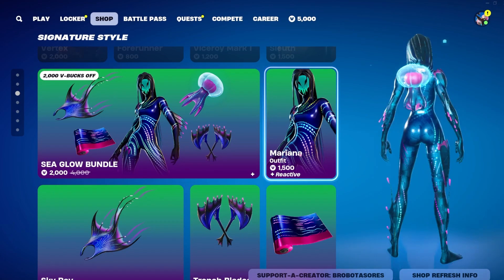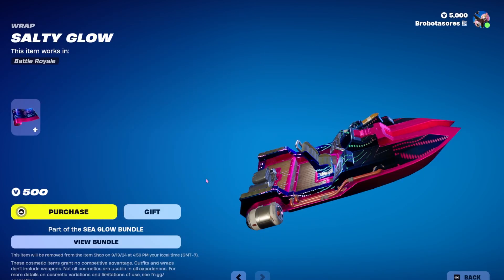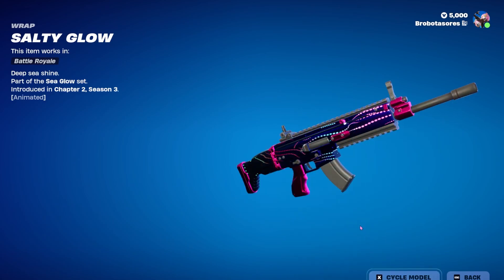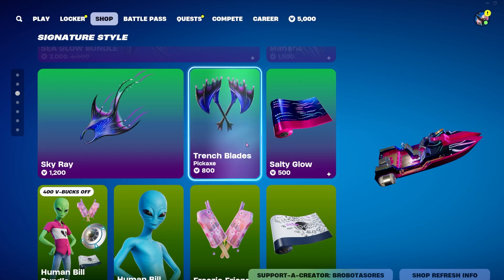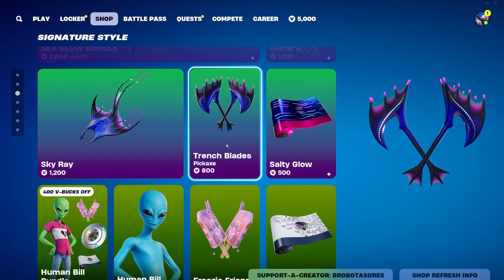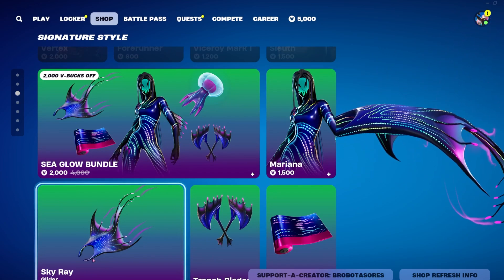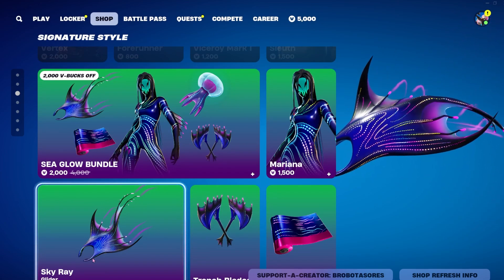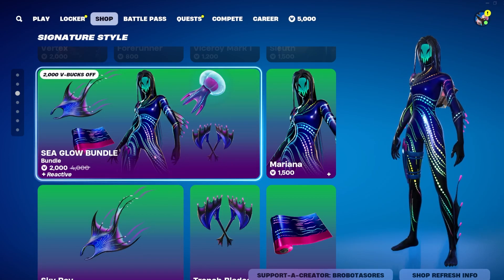We also have Marina available again — she is 1500 V-Bucks, last seen 202 days ago. I don't really recognize the skin but her set is so cool. She has this wrap which is super pretty, her pickaxes are cool — they're 800. The wrap is 500, and then she has this Sky Ray glider for 1200 which I kind of love.